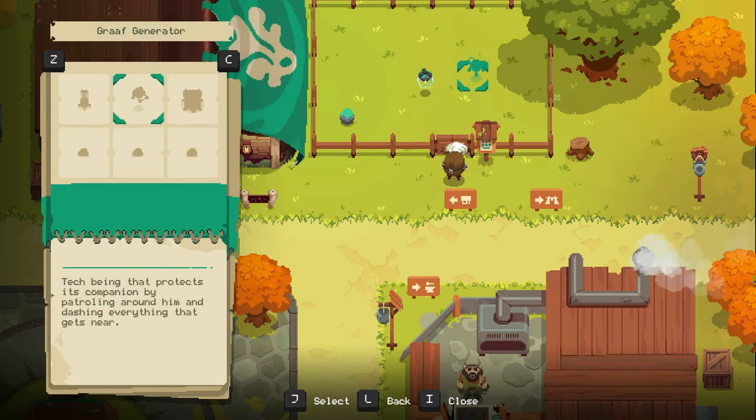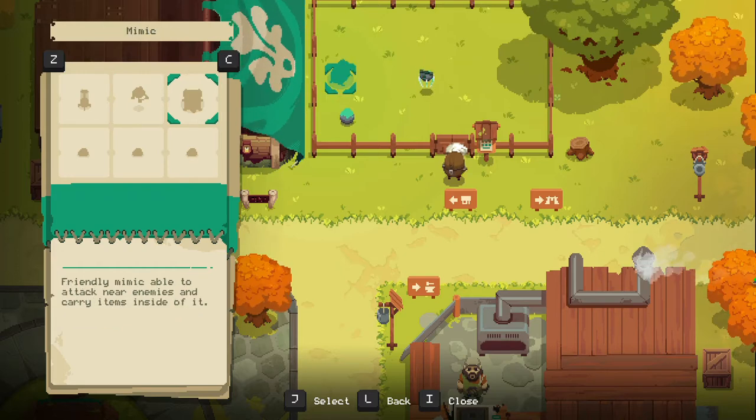I was looking through and there is the mimic — a friendly mimic able to attack enemies and carry items inside of it. So if I really wanted to have more inventory space, I'd need to figure out how to get this. And there we go.